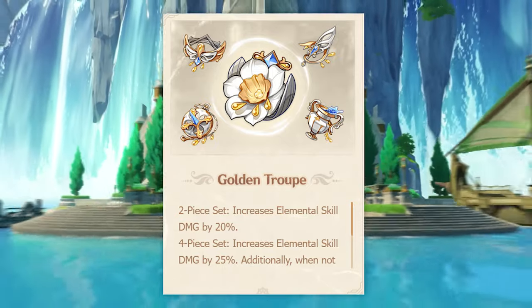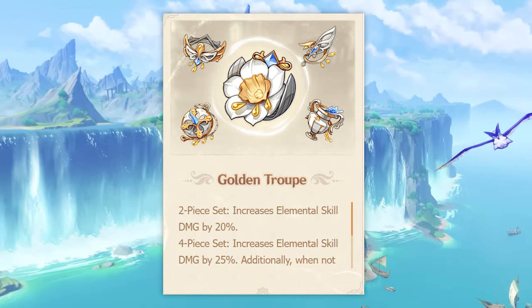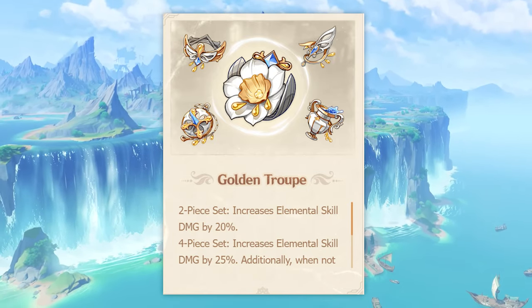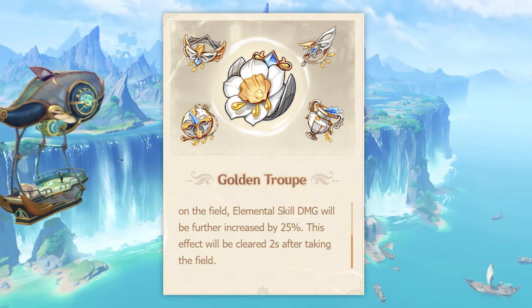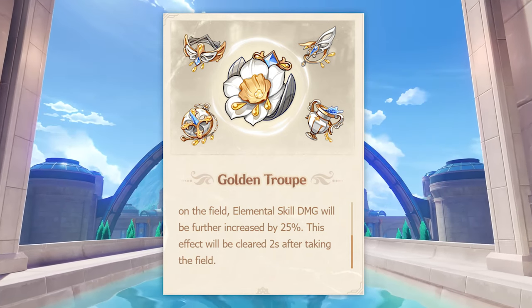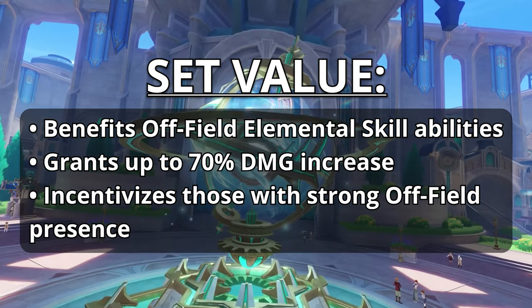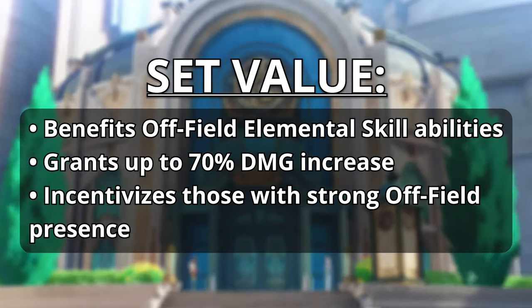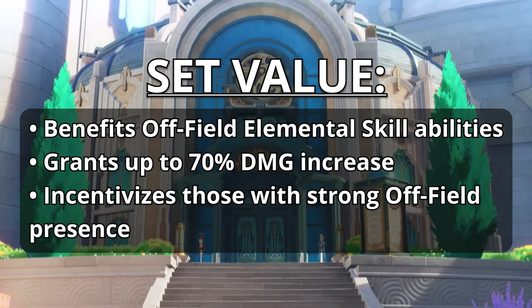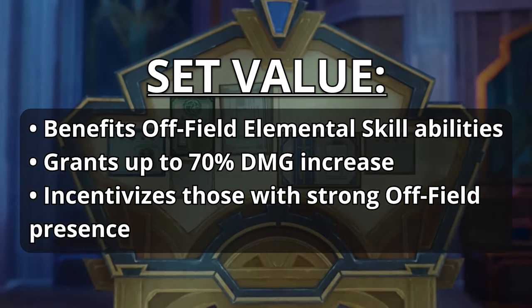The 2-piece effect for Golden Troupe provides a 20% increase to elemental skill damage. The 4-piece effect increases elemental skill damage by another 25%, and while off the field the user is granted another 25% elemental skill damage increase. This effect is cleared when taking the field for longer than 2 seconds. Both effects are beneficial for sub-DPS or support characters who have most of their damage in their elemental skill, giving up to a 70% increase.